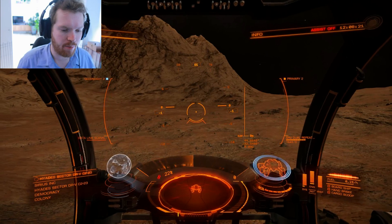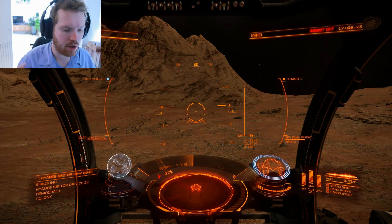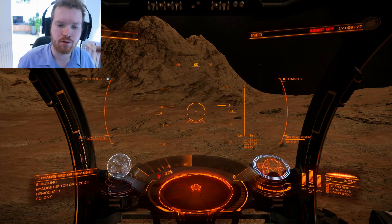Now we can see here I parked on a planet and we're getting a lot of small blips — this is a signal that your radar is picking up.